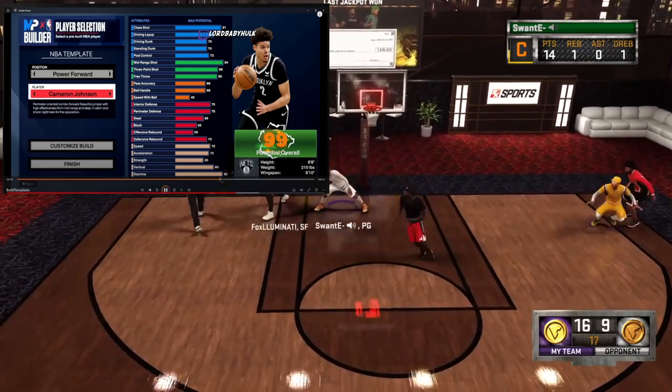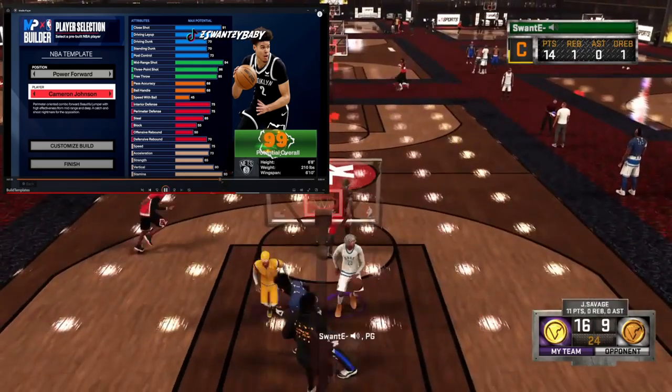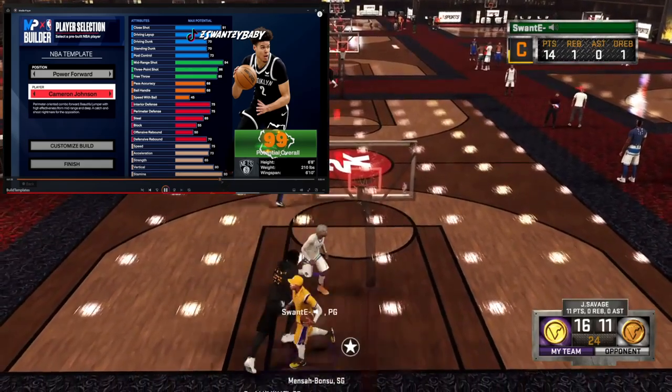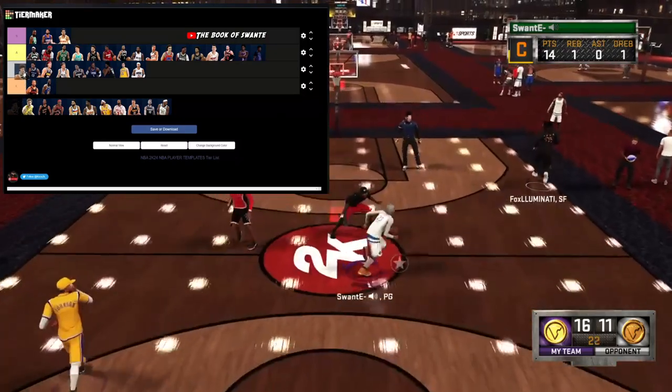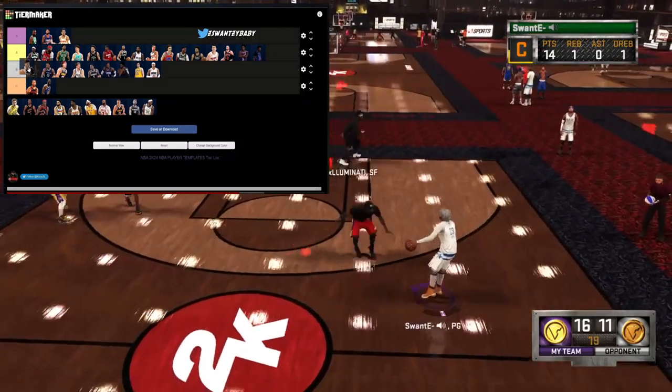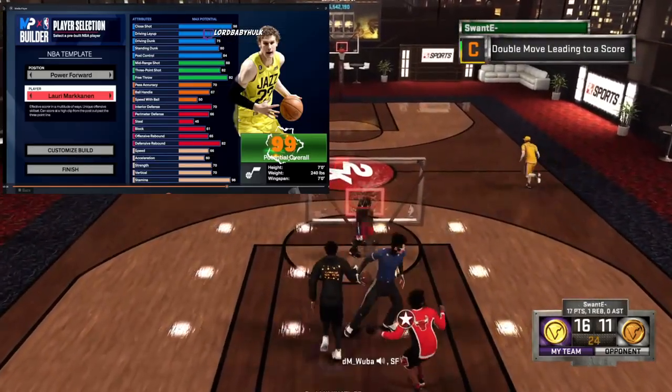This 6'8 build — decent finishing, immaculate shooting, terrible playmaking, decent defense, weak speed with low perimeter rating. I'm gonna go ahead and throw him in a high B tier.